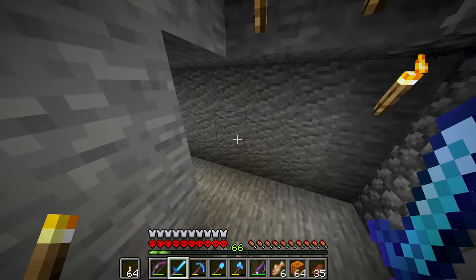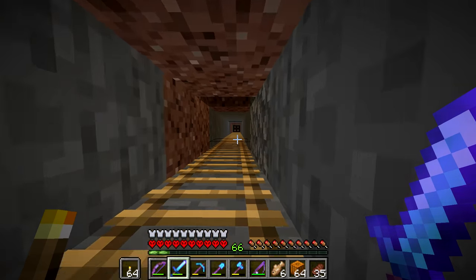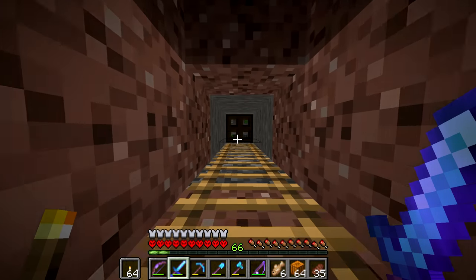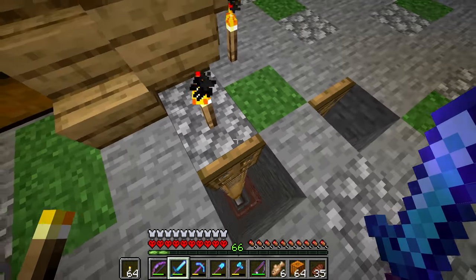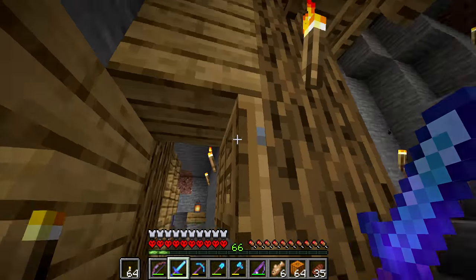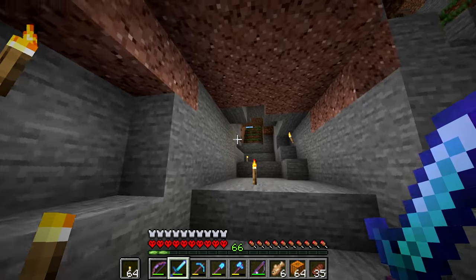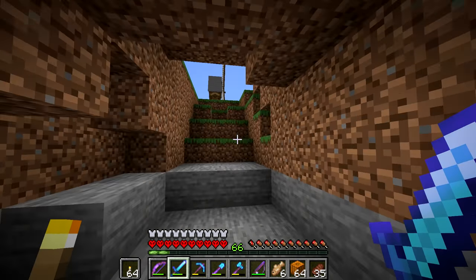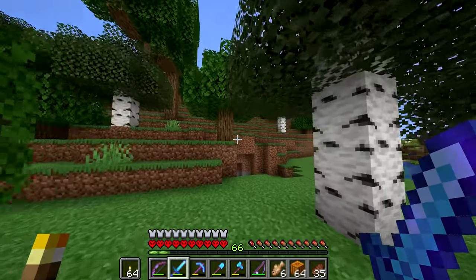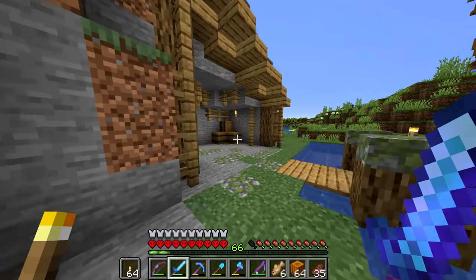I wanted to go check out this slime farm and see if we can make a creeper farm out of it. I don't think it would require too much modification. The iron golems there — we could kill them and get iron, or just leave them and block them off. Basically the rules for a creeper spawner are two blocks high, but you put a trapdoor there and then creepers can spawn in it but no other mob can. Besides spiders of course — but you put slabs on the ground. We should have a ton of creepers spawn here because this thing works very efficiently.